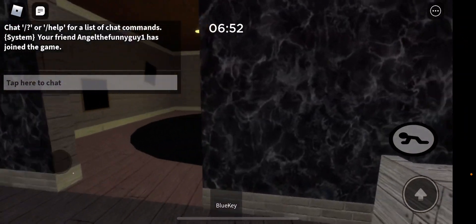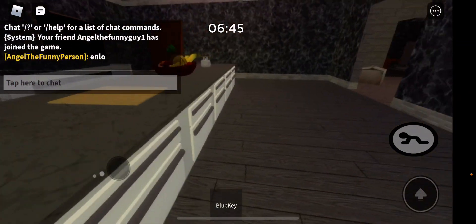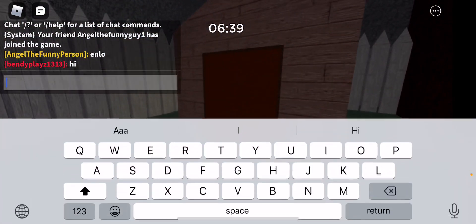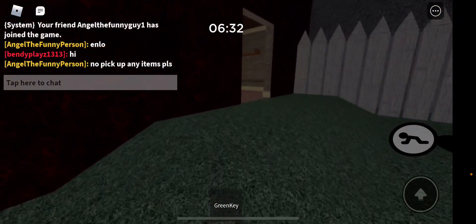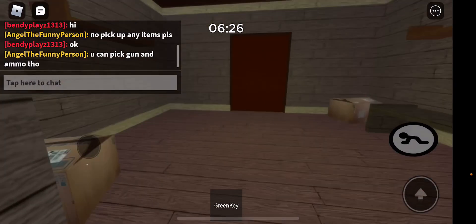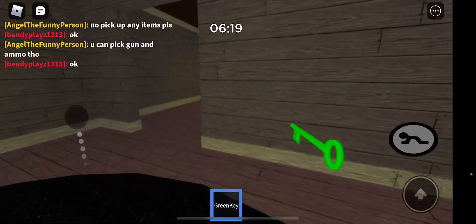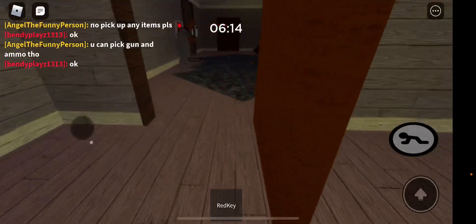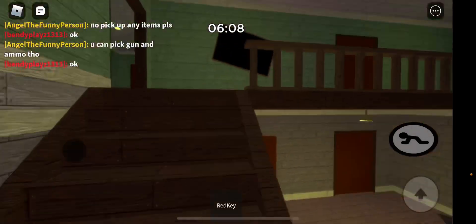Oh look, my friend's here — let's say hi to him! Green key, green key, green key. Now I got the red key. But you're saying the map is bugged because there's no upstairs — like all the upstairs is missing.